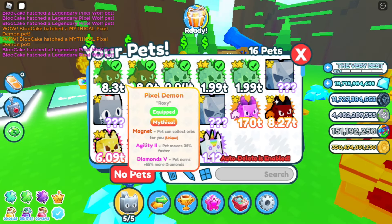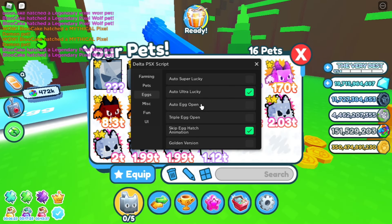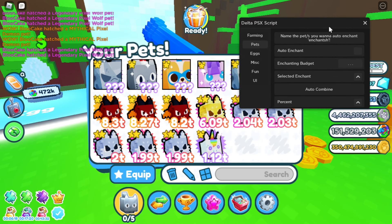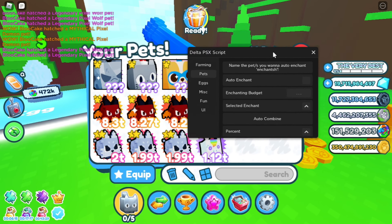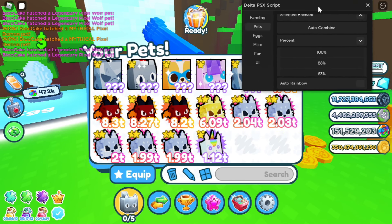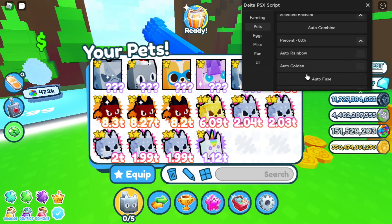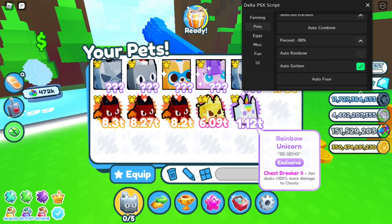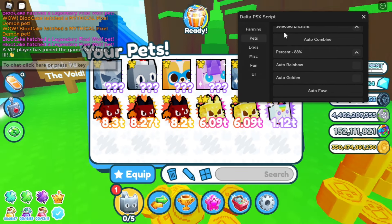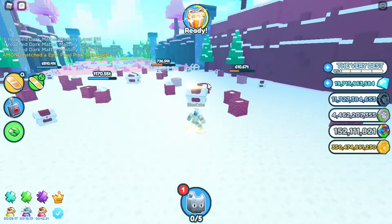While you have all these pets you can turn on the Pets tab and make them auto go golden, then auto go rainbow, then dark matter. For example, if I had six I would go with 100%, but I only have five so I'll go 88%. I'll press auto golden — and I got a golden wolf! It just turned them into golden. So you have auto fuse, auto everything.